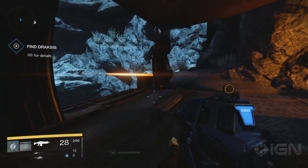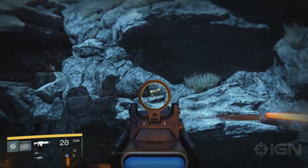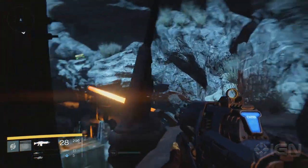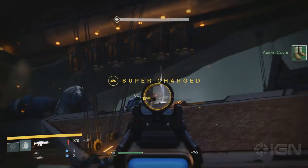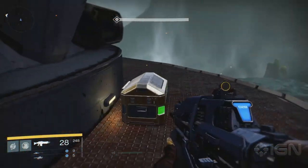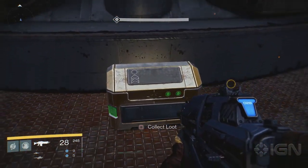The last two can only be found during the Scourge of Winter mission. The first is located on top of some cliffs in the Winter's Lair area. The last chest can be found on the big ship near the end of the mission. Head to the bow of the ship and you'll find the last treasure chest.